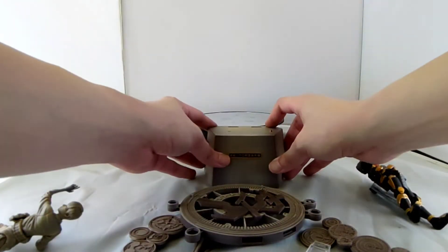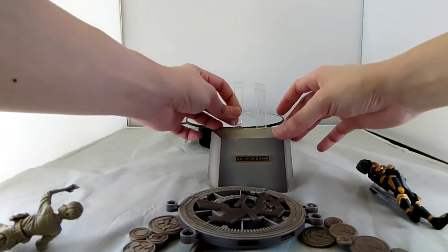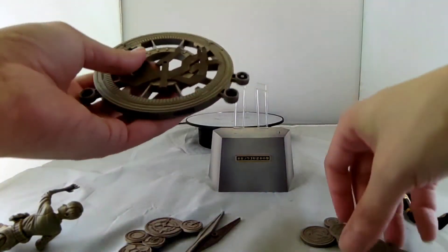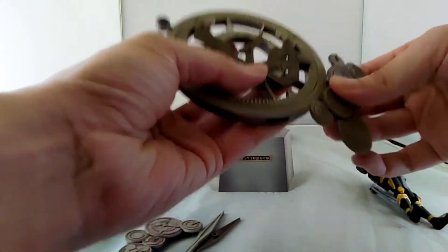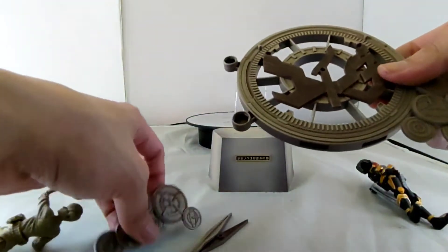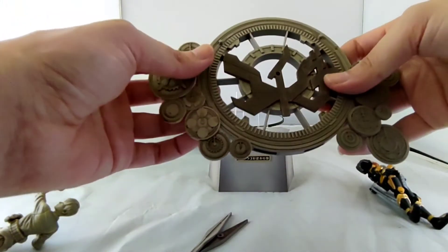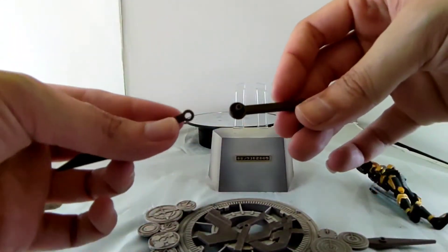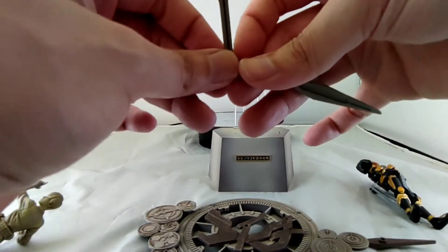Dan coba kita pasangkan. Jadi ini seperti ini — kita coba taruh tiang penyangganya, dan juga ini kita pasangkan dulu. Untuk samping-sampingnya nih, bullet-bulletnya, seperti ini. Dan kita pasangkan jarum pendek dan jarum panjangnya — dipasang seperti ini. Ini udah mati ya.